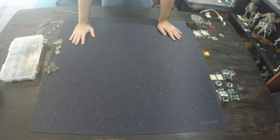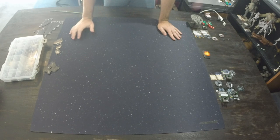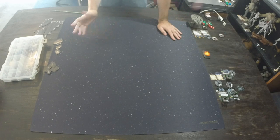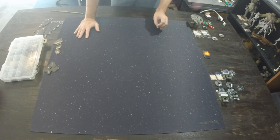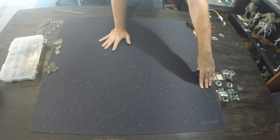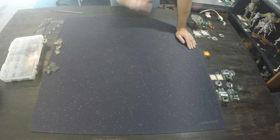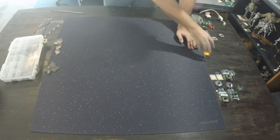Alright guys, today I'm coming to you with a sample game of X-Wing. If you're not familiar with X-Wing, this is a great starting point. I'm going to walk you through the gameplay, the setup, and look at the different ships and some different mechanics. This is a 66-point game, meaning the Imperial side has 66 points and the Rebel side has 66 points. Typically a game is 100 points, but I wanted to go with something a little simpler for a demo game.